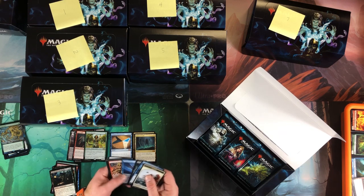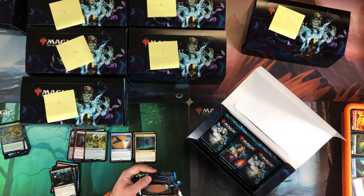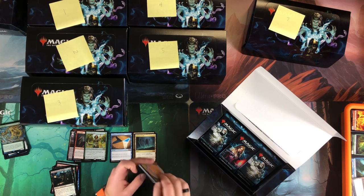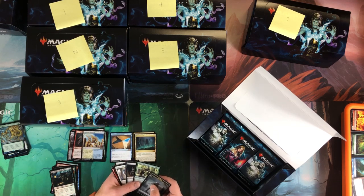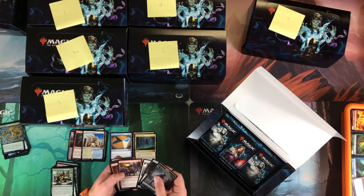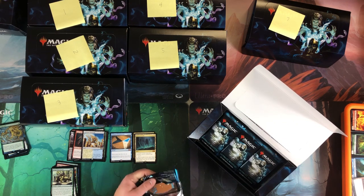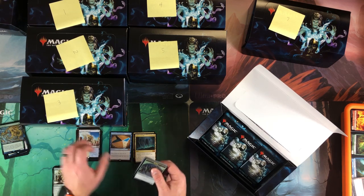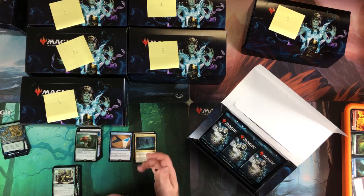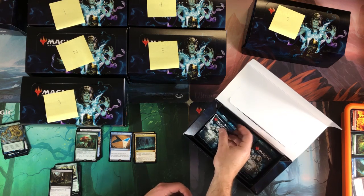Celestial Colonnade — another decent card, another decent man land. Although it was printed in Worldwake, so that was a long time ago — the price dropping might be a bit like Temporal Manipulation in that it might not recover as much. Cards like Cavern of Souls though, you hold for six months to a year and the price recovers, then you dump them.